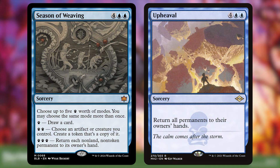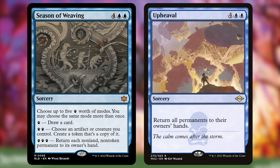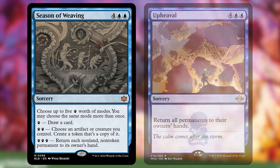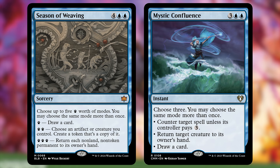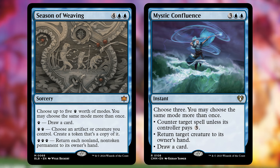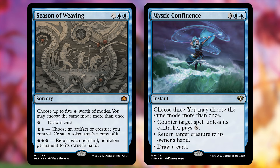Upheaval is a bit of a powered cube staple, but it can be a little much in certain environments, being either way too good or way too niche. But Season of Weaving may provide a more fun and balanced version of Upheaval that more decks would consider drafting. For 6 mana, you can choose 5 points worth of modes: 1 point to draw a card, 2 points to make a copy of a creature or artifact, and 3 points to return each non-land non-token permanent to its owner's hand. Much like the confluence cycle, this gives a lot of choice. You can draw 5 cards for 6 mana, copy a creature you control then bounce everything while keeping your token, or even use it as a board wipe in a tokens or prowess deck. Making a token of your best creature and drawing 3 is also pretty good for 6 mana. I look forward to trying it in place of Mystic Confluence.